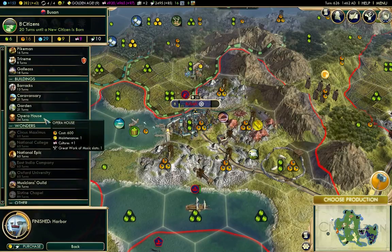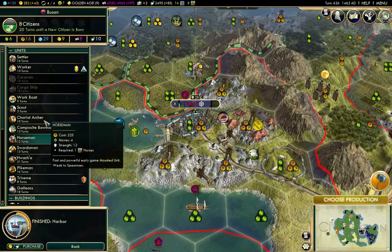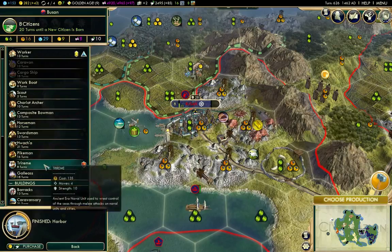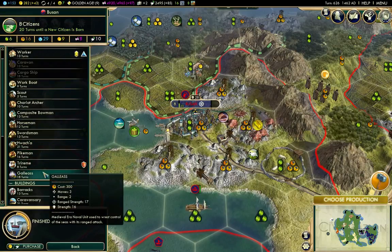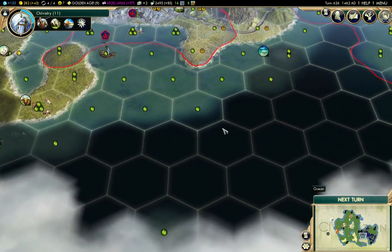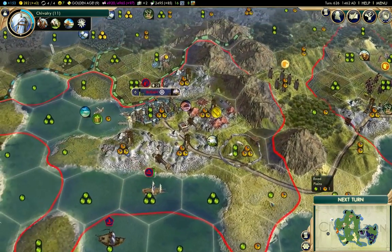I think the Opera House is a culture building, but I'm going to hold off on building that. I'm going to build a Galleass — that's the ranged one, right? Yeah, so I'm going to build a couple of ships to defend my water and reduce the number of losses in my trade routes.